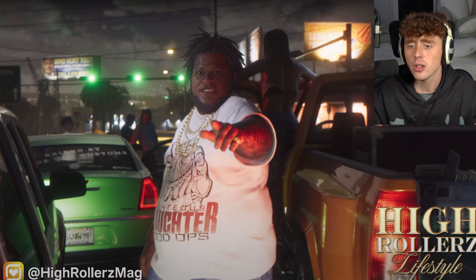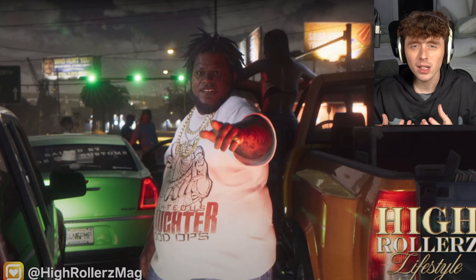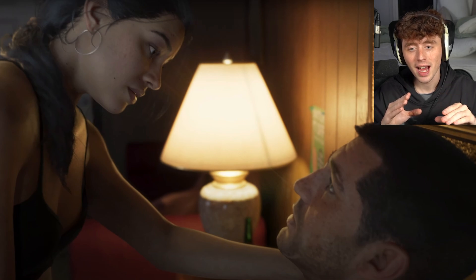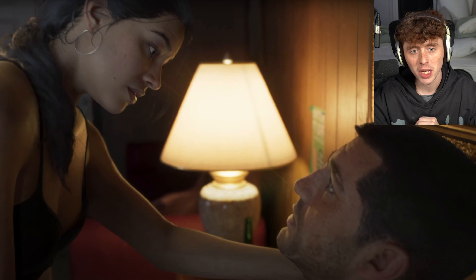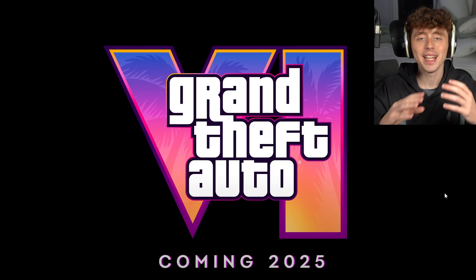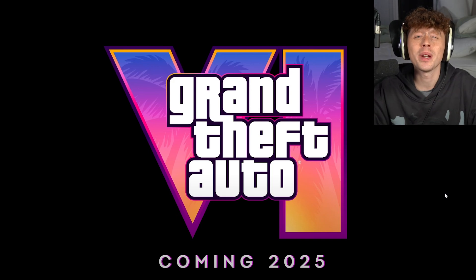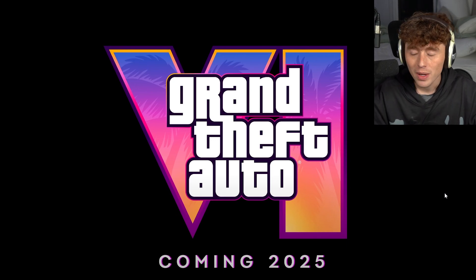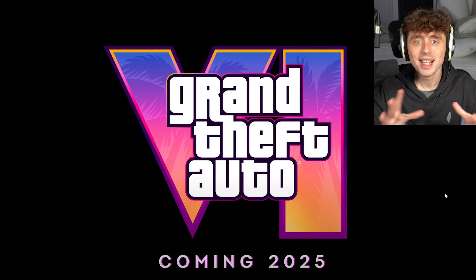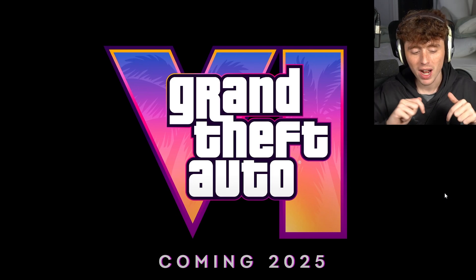We get a shot of what looks like a High Rollers lifestyle page — a guy pointing at the camera, white shirt, chains, tattoos, gold ring — possibly a social media page or TV channel. Then we see Lucia and Jason in an intimate moment, leaning toward each other, confirming they have some kind of relationship. Finally, we get the GTA 6 release date: it's coming in 2025. If you enjoyed, please like and subscribe — GTA 6 content is definitely coming!